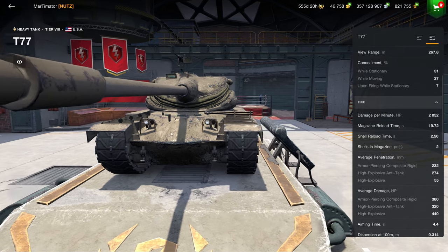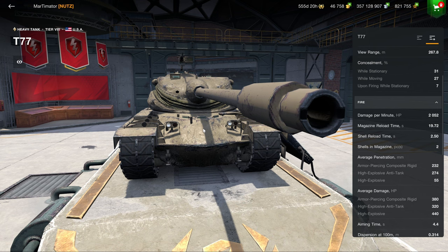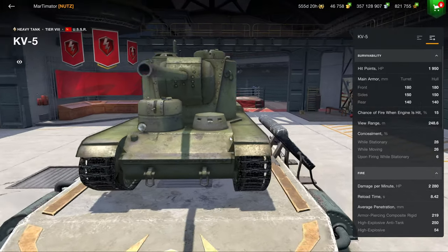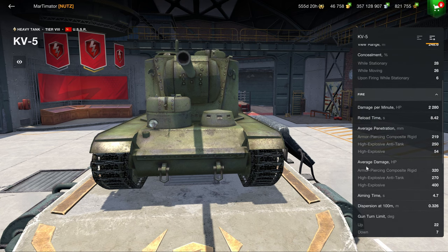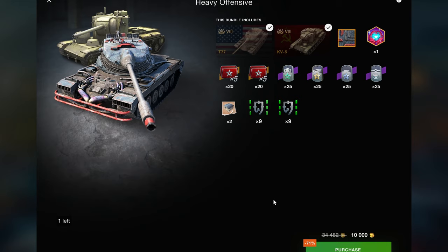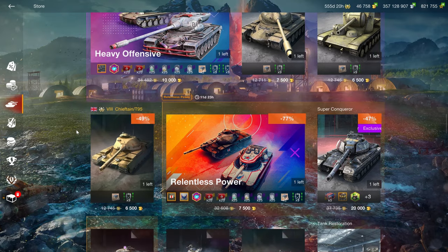2k DPM, 2-shot auto-loader, 380 alpha damage — this is a good vehicle, especially if you're a better player. If you're a new player, auto-loaders aren't ideal, but that's where the KV-5 comes in. It's an incredibly easy-to-play vehicle, going to get you wherever you want. It's quite heavy but fast for its weight, with a decent enough gun to do a lot of damage and earn credits with. I can recommend this bundle — it's not the perfect primary premium tank bundle, but it's up there with the best bundles you can get in the game.